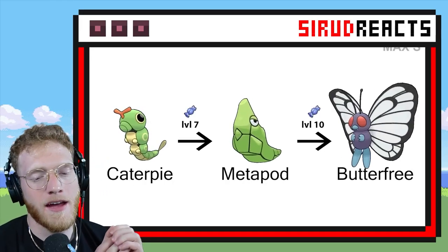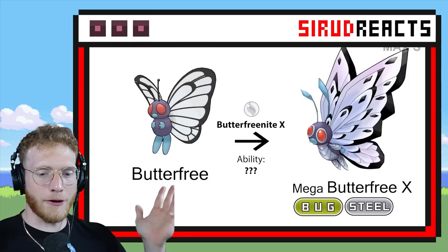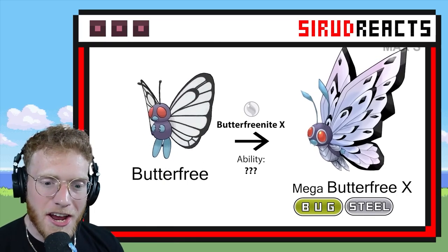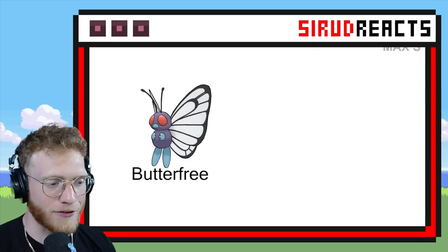And now we got Caterpie. Butterfree doesn't have a Mega — it has a Gigantamax. So let's see what Mega Butterfree looks like. Bug Steel! That is so cool! It's almost like a futuristic Butterfree. I love it.